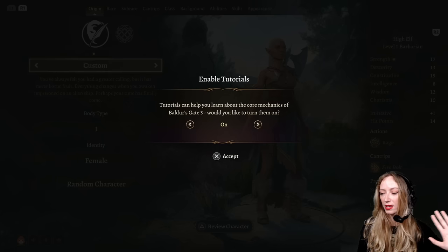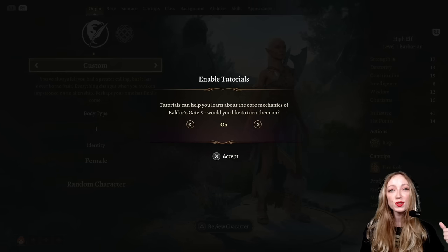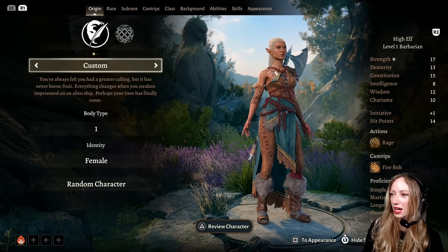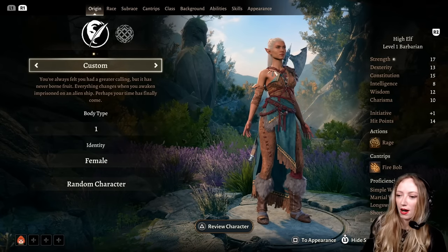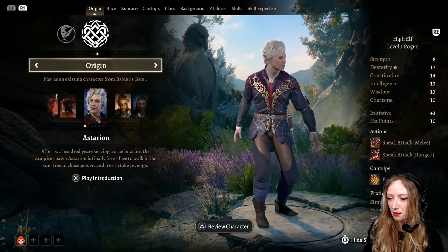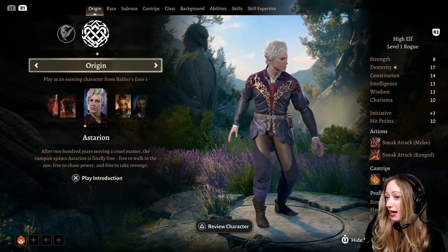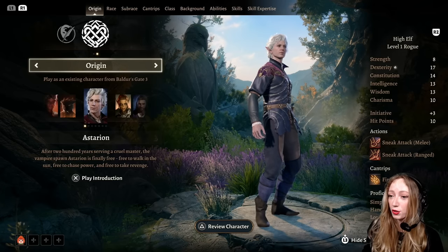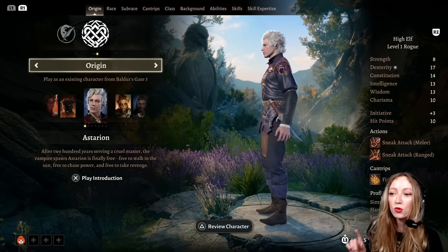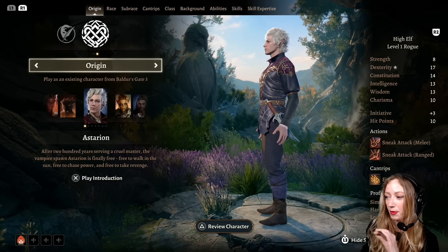We skipped over the absolutely gorgeous cinematic because I'm going to assume a lot of you have seen it already, or you don't need me to talk you through it at this point — just enjoy it in your own game. So we're through to character creation. Now, is it going to be custom? Is it going to be origin? I think for the purposes of this we'll go custom. Although origin characters are pretty great, most of these origin characters will be available as companions in your playthrough anyway.